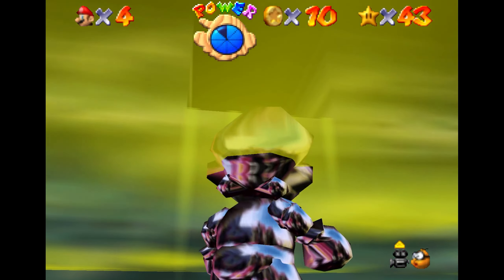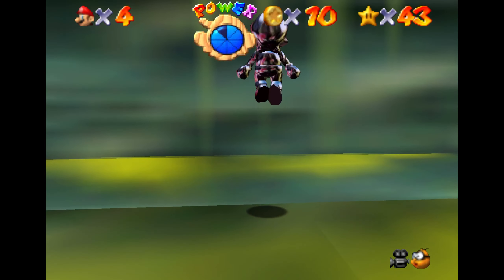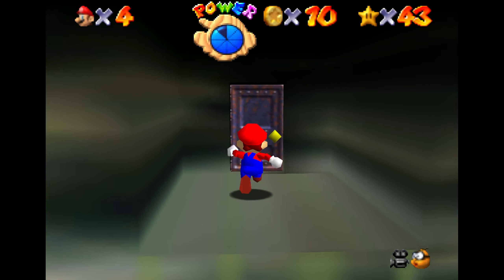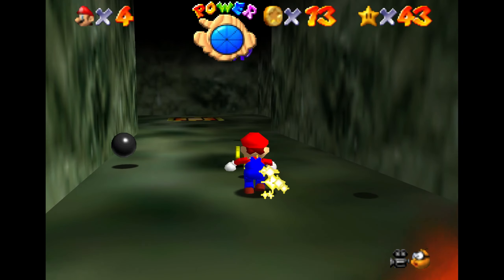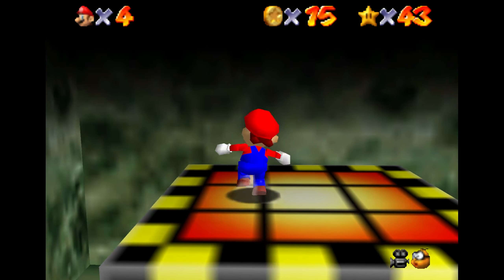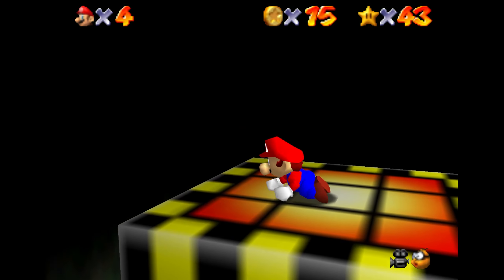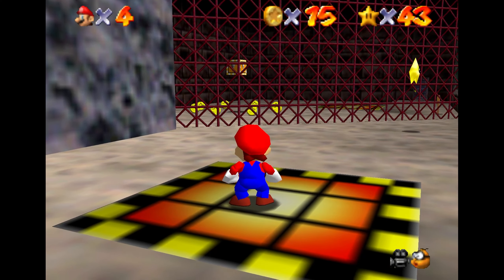I'll zoom up here so you can see this a little bit better. You can see this green algae kind of dripping down from this exit — I'm not sure what that is really, but that is definitely what I look for when doing this star. You can just double jump, side somersault, backflip, or however you want to get up there. Going through the little hallway, we find this elevator, and going up the elevator, we'll find the star itself.